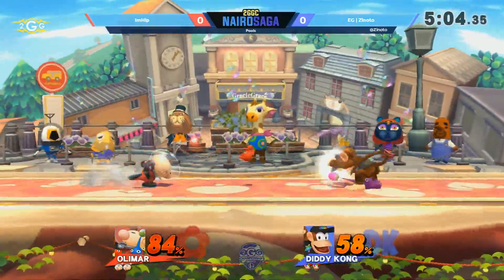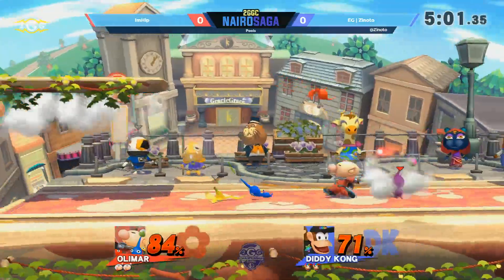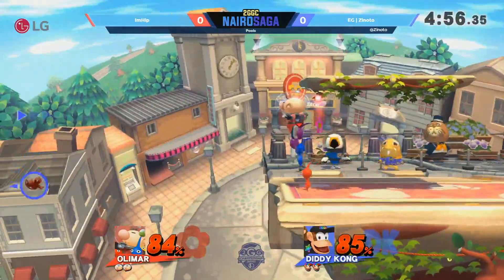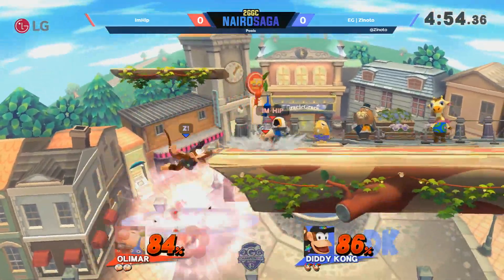Zanotto not really getting a chance to get his banana peel gameplay started. Every time he pulls one out, I'm Hip is there with the coverage. For a second I thought that banana peel was a yellow Pikmin — I was like, wait, how does he have four Pikmin? I was caught completely off guard by that.